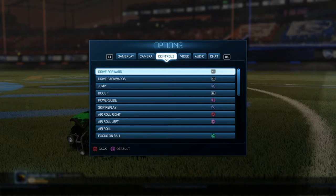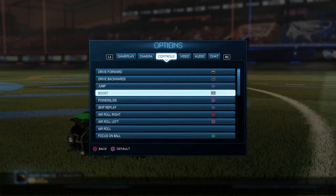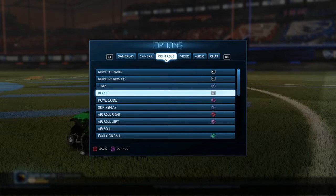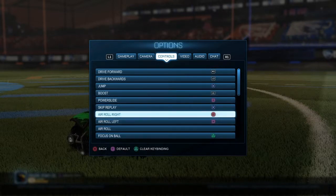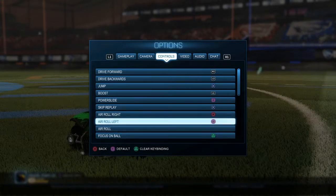Since the regular air roll button requires you to use your left stick to adjust your air rolling in the air, it was kind of a nuisance. So I just changed arrow right to circle, and now I can just air roll whichever direction I need without worrying about hitting the left stick while I'm in the air. It just allows me to get really clean air rolls.